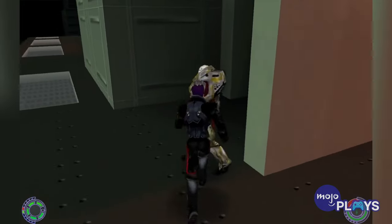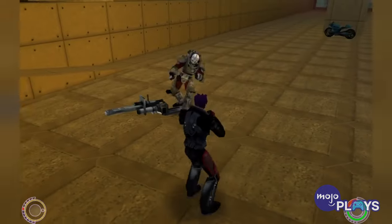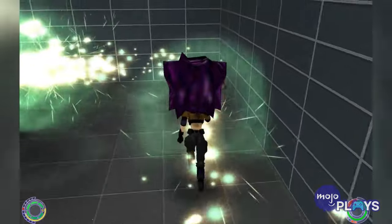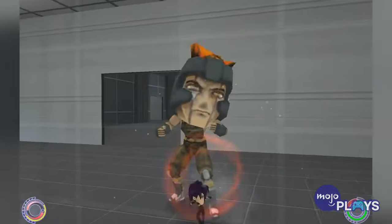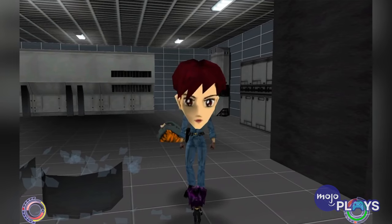We aren't just talking about invincibility either. One code lets you knock down enemies in one hit, another takes it a step up and lets you KO them in one hit, but then you got some goofy codes that activate big heads, tiny bodies, and even let you change characters on the fly. Nothing too crazy, but still fun codes to mess with.